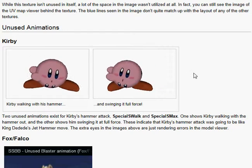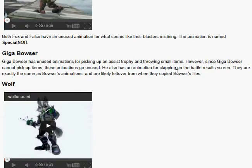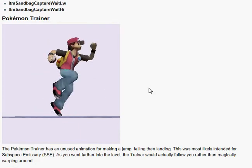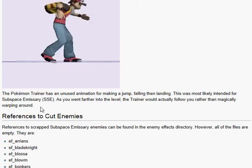Kirby walking with his thumb and swinging it full force — you've seen this already. Gigapossers animations, sandbag animations. Look at this: Pokemon Trainer was supposed to jump in Subspace Emissary, as it is seen here.